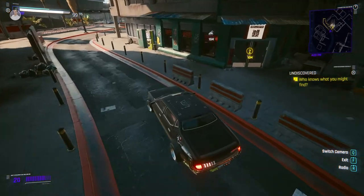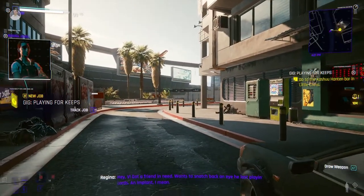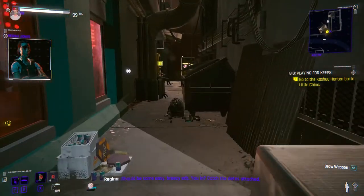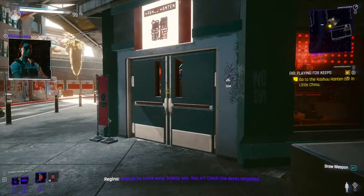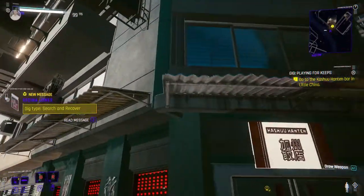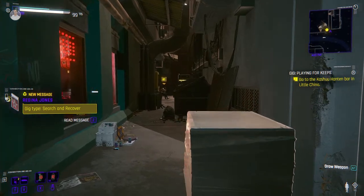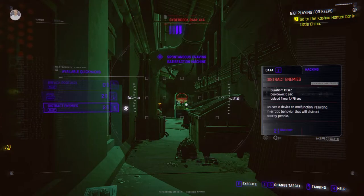"Hey V, got a friend in need - wants to snatch back an eye he lost playing cards. An implant, I mean. Should be some easy breezy eddies - you in? Catch the deets attached." Usually what I do with these missions is see if I can find a back door or get onto the roof. I don't think the roof is possible here, so maybe a back door. We can distract enemies.